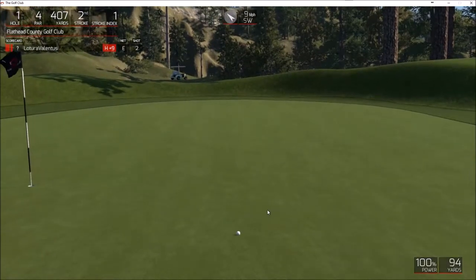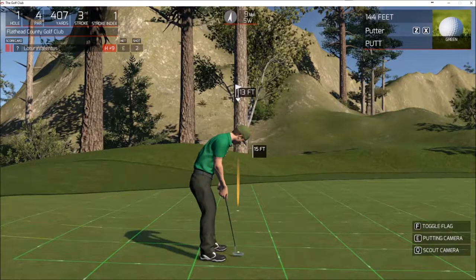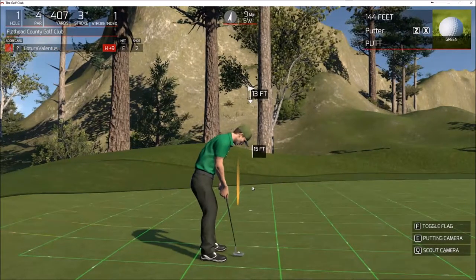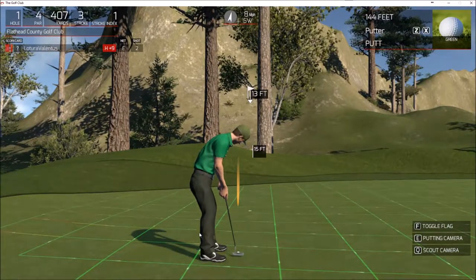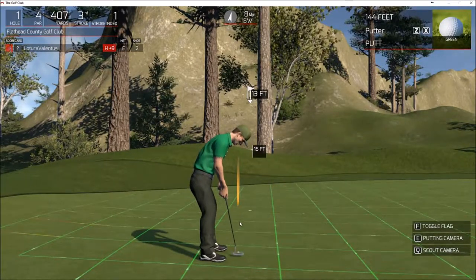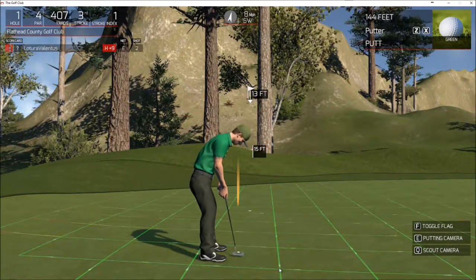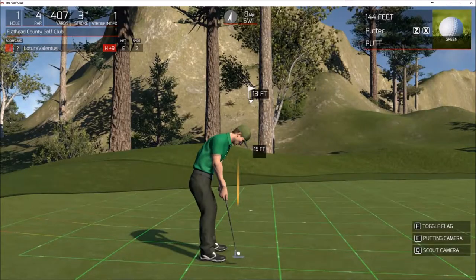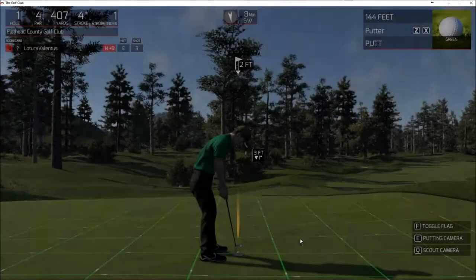Not a nice kick to the right but decent length. It leaves me with a 15-foot left-to-right putt. It's always quite hard to judge the break on this. You judge the break by watching where the little white dots go — you can see it's left to right here quite heavily to begin with, then slowing down a bit. Looks like we're going slightly uphill, so let's give it a bash. I didn't quite get the line right but the speed was good.